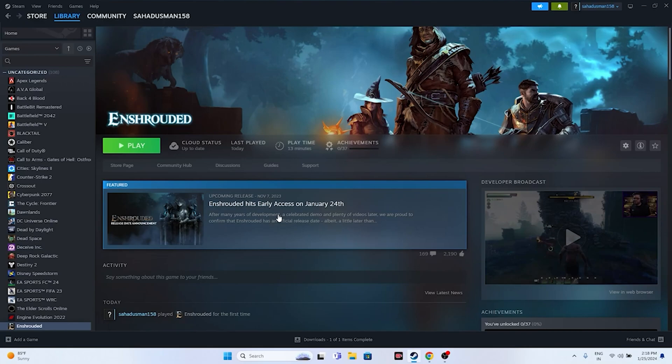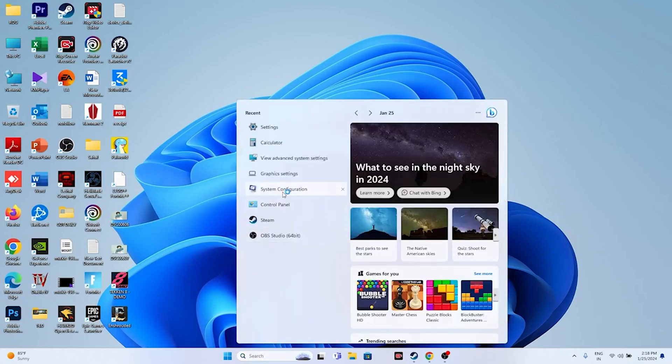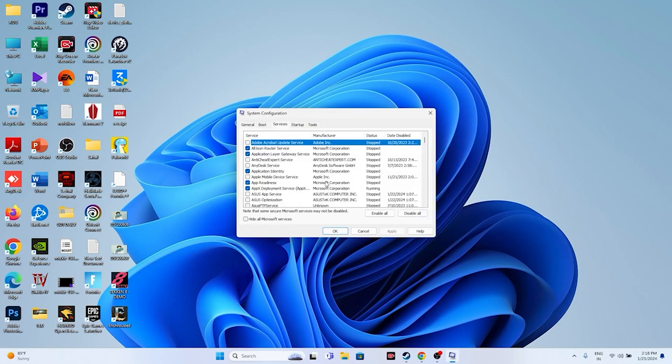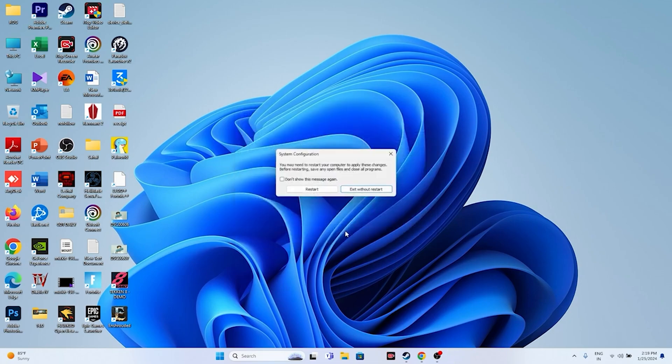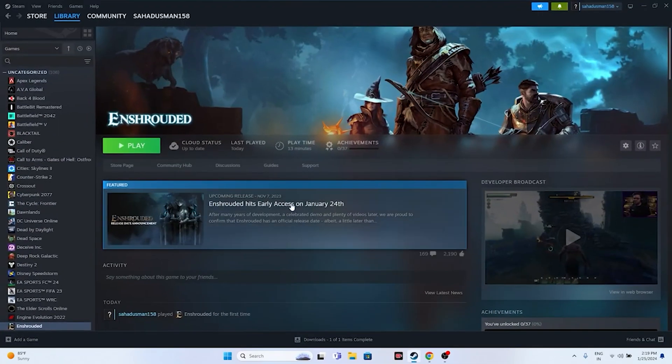The next step is to perform a clean boot. Search for System Configuration, go to Services, first click 'Hide all Microsoft services,' then click 'Disable all,' then Apply and OK. You need to go for a restart — once you've restarted, try launching the game.